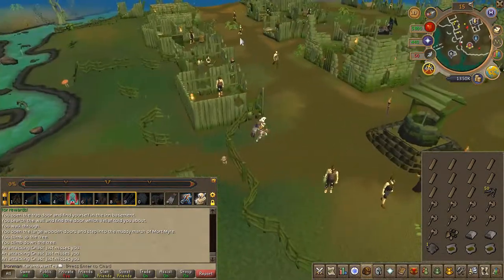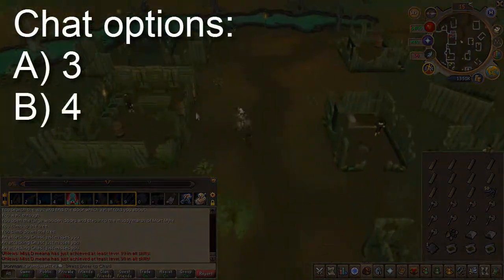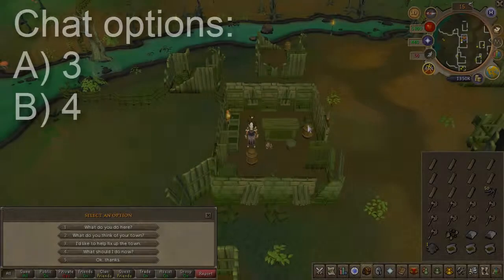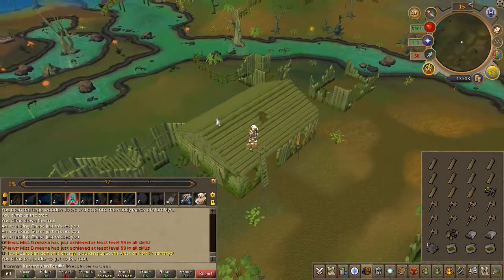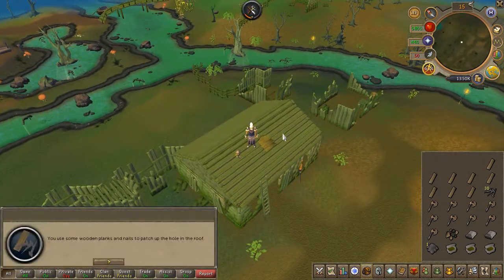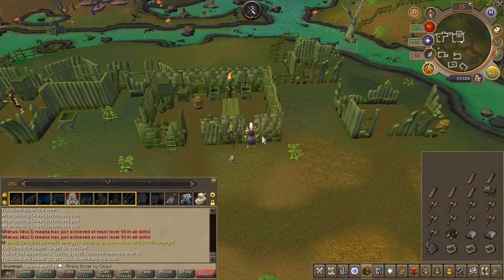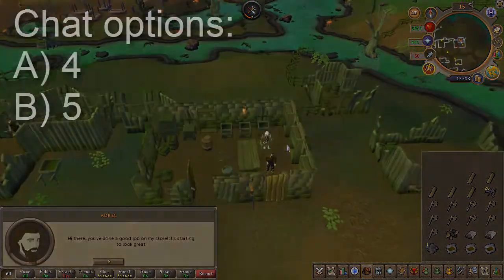Once you're finally there, talk to Ariel, the owner of the general store. You will now have to fix the area, so climb the ladder just outside and use a plank on the roof. Climb back down and use a plank on the damaged wall. Speak to Ariel — chat options on screen.